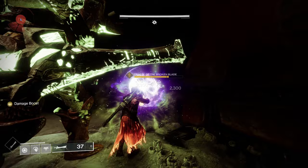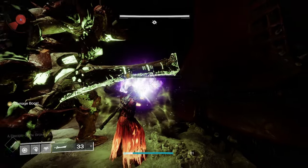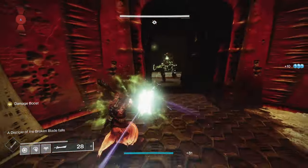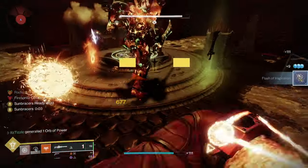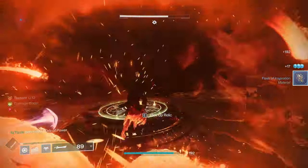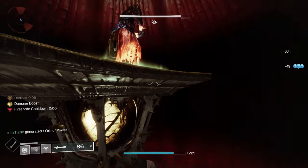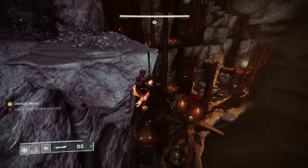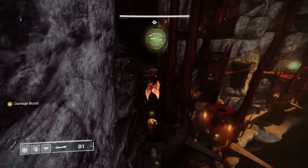The opening encounter sees you grab a sword, and then you have to go to the three symbols and take out the knight, shrieker, and wizard. You can swordscape with the sword, but you will use ammo in doing so. You can usually take out at least two of the bosses with one sword, and then you have to find another sword from the sword bearers either on the bridge or back in the room where you got your first sword. On Warlock, I went with the Sunbracer's build with Izanagi's Burden, on Hunter I used Ophidia's Spade with a kinetic shotgun, and on Titan I used Xenophage and a kinetic shotgun with Syntheseps. The background gameplay shows me beating it on my Warlock, and how you can get around quickly and easily with the sword and Icarus Dash.